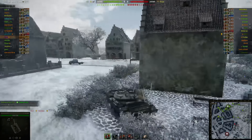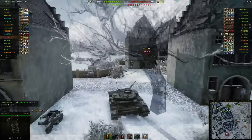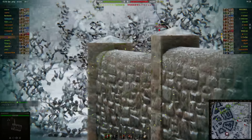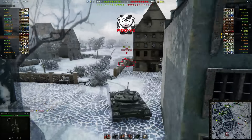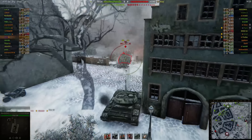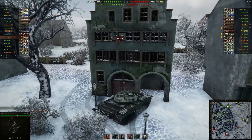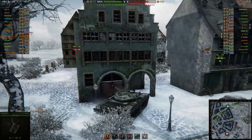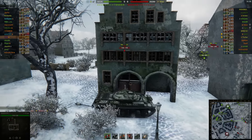It gives me at least a little bit of an idea of what they're sending at the 6 line, how much pressure they're going to have at what time. That allows me to come out here and sort of see what they send out here — and miss this T-49. And then miss it again. I recommend not missing those shots, but it happens. So I know there's a T-49 there, and at least he didn't derp me, so that's the good news.